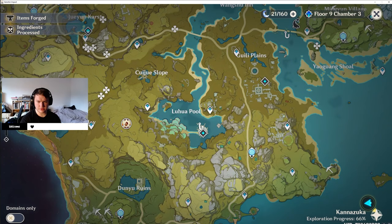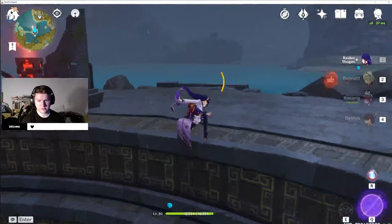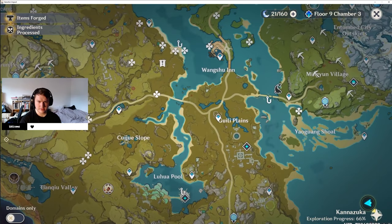The next location for the koi is Luhua Pool. If you go to this domain, Hidden Palace, and come up to the stone circle, you'll be able to fish off the side for the koi as well. This is another koi spot.